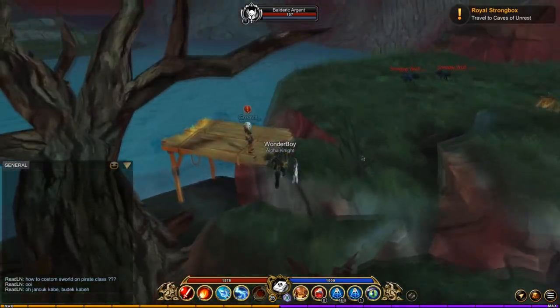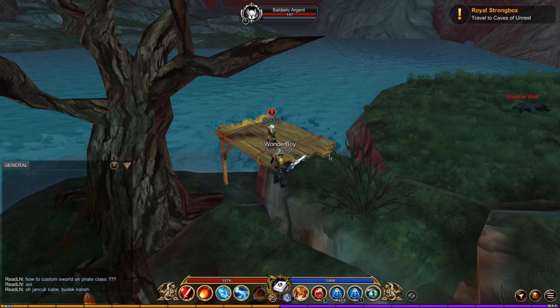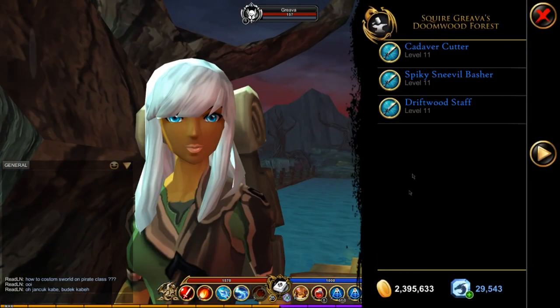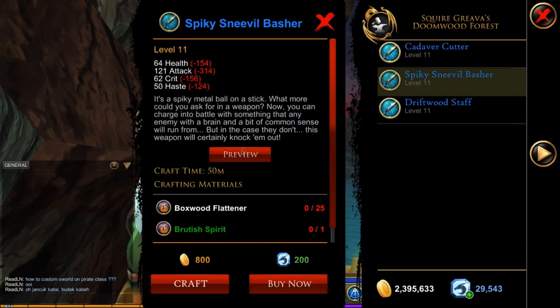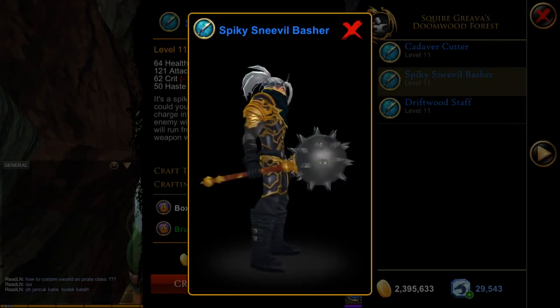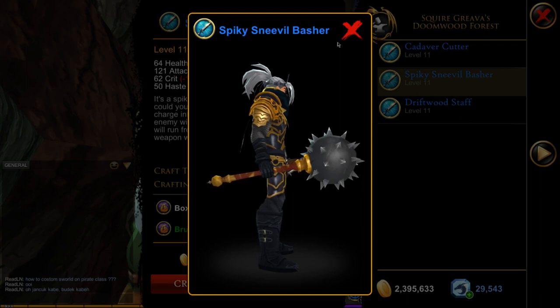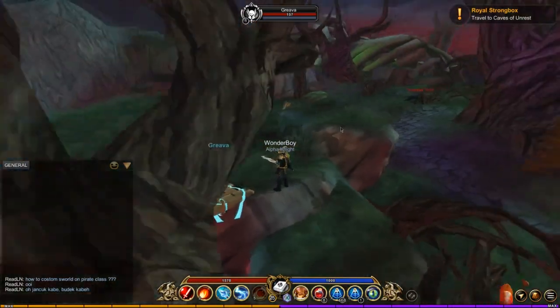The dungeon over here isn't new — I'm pretty sure this was here before. You used to be able to get a really cool hammer, the Sneevel Spasher. I love this thing — this thing is legendary, it should actually be a legendary item, just saying.